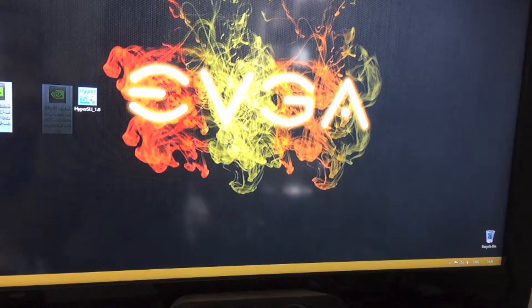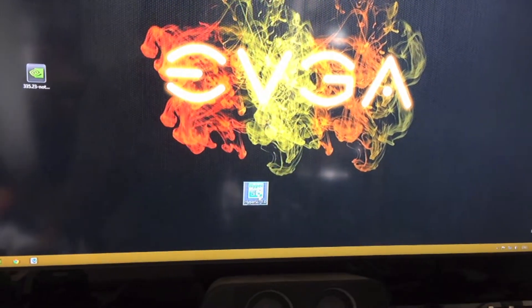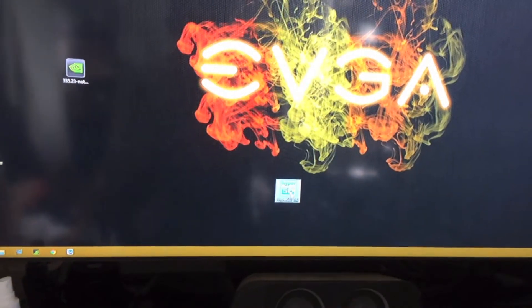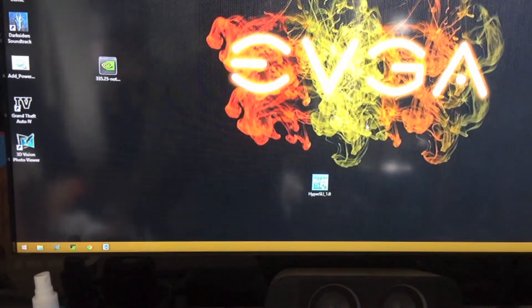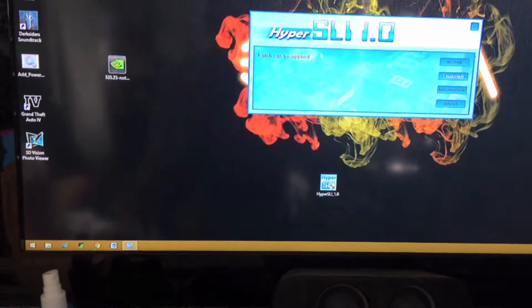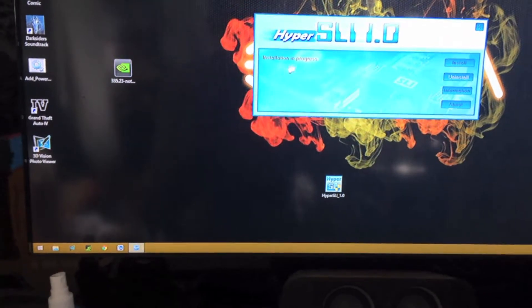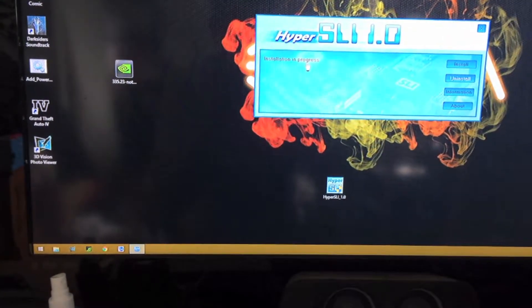So now we're getting into Hyper SLI. We'll put this to the side and take out Hyper SLI 1.0 — double click on that. This is the interface you'll get; a patch can be applied, so you press Install. Installation is now in progress.